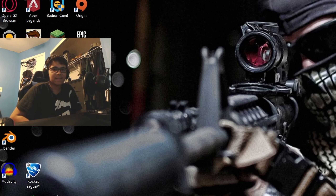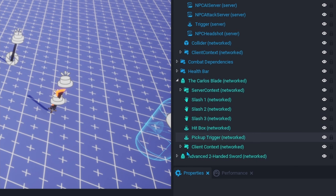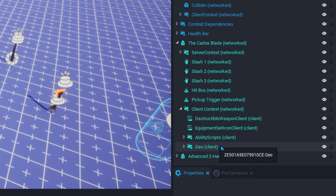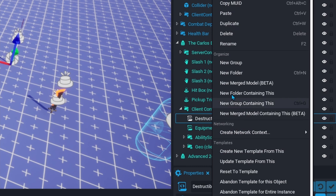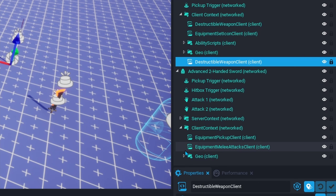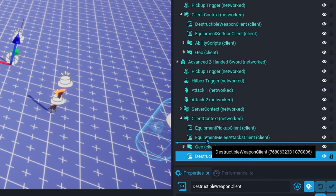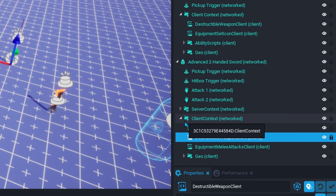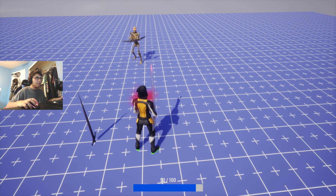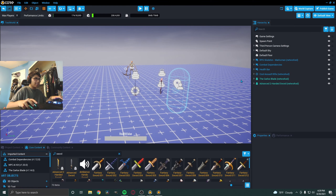If we were to test it out right now we would not have damage numbers, so we need to change something in the client context. Go to the Carlos Blade, open up the client context, and you should see the destructible weapon client. Right-click and duplicate it. Now go to our sword, go to client context, and drag this into the client context. Organize it a little bit and that's basically it. Let's test it out — we have the advanced sword and now we do damage.